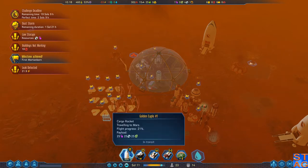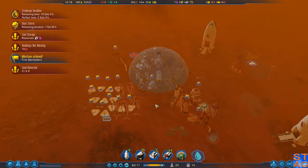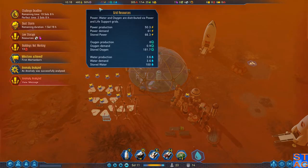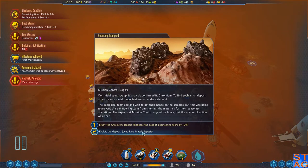Bringing down some more advanced resources to kind of help bulk up what we've got. We're in the middle of a dust storm right now, which is having a deleterious effect on the power situation. Our initial spectrographic analysis confirmed it — chromium. To find such a rich deposit of such a rare metal.